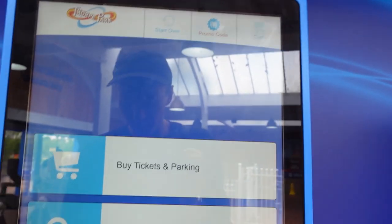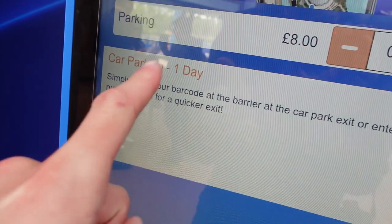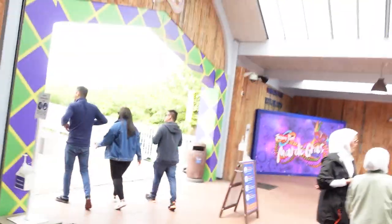When you're leaving the park or when you arrive, you can come over here and get your car park ticket ready to scan at the barriers when you leave, or you can even enter your number plate for a quicker exit. Thorpe Park is one of the only Merlin parks in the UK with number plate recognition, so you don't even have to scan anything at the barriers if you've put your number plate in.